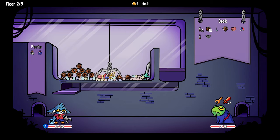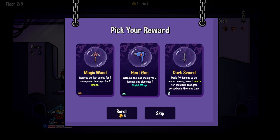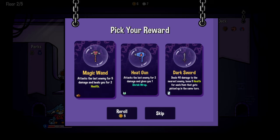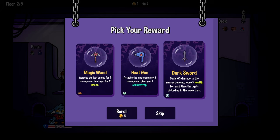If you can get all five of those daggers, that is enough. Oh, you got an extra dagger in there. The piggybank almost went along for the ride. Magic Wand attacks the last enemy for five damage and heals you for two. Heat Gun attacks the last enemy for two damage and gives you one shrink wrap - at the start of your turn, a random item in the claw machine is shrunk. Dark Sword deals 40 damage to the nearest enemy, but you lose five health for each item picked up in the same turn. I don't think I like that - none of these are metal. Sad.